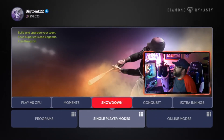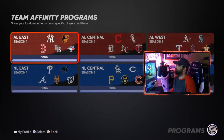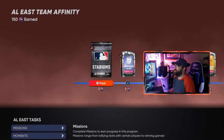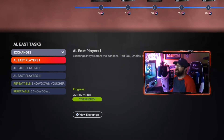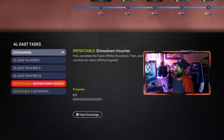Alright, let's get right to it. Showdown is where you can earn the most points for team affinity, and repeatedly. You can earn 15 points repeatedly. In the programs, if you go to team affinity - I've got them all to 100, I just did it last night. If you go into your exchanges, every time you complete a showdown you're going to get five vouchers, and five vouchers gives you 15 points.